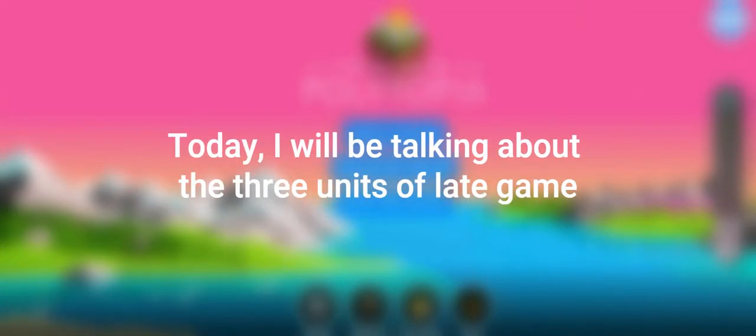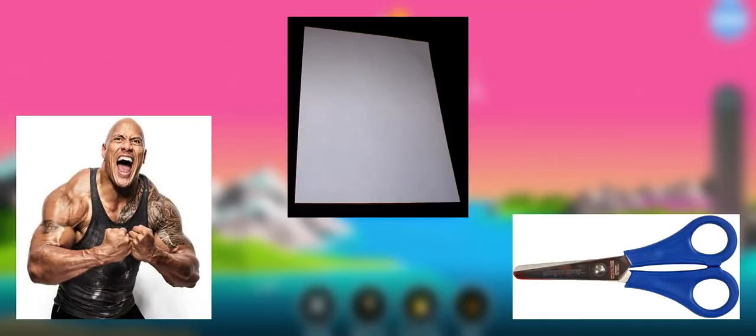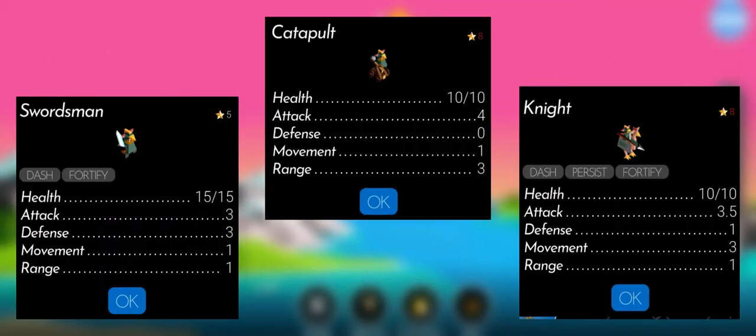Hello everyone, today I will be talking about the 3 units of late game. These units are the Polytopia version of rock, paper, scissors. The units are swordsmen, catapults, and knights.